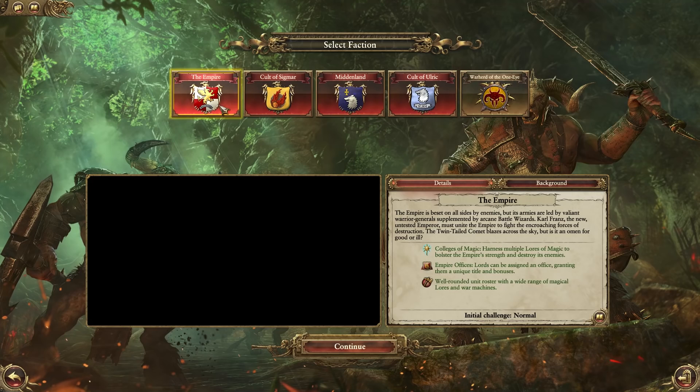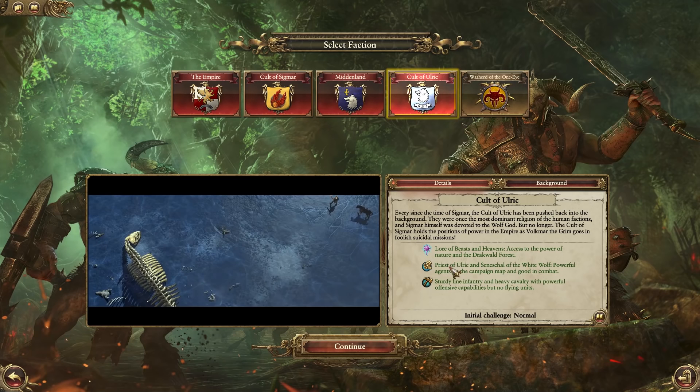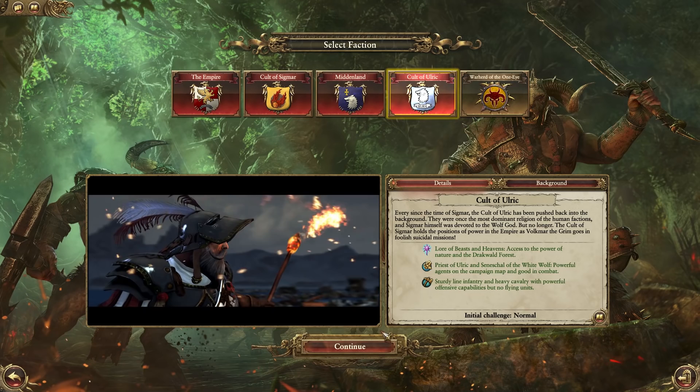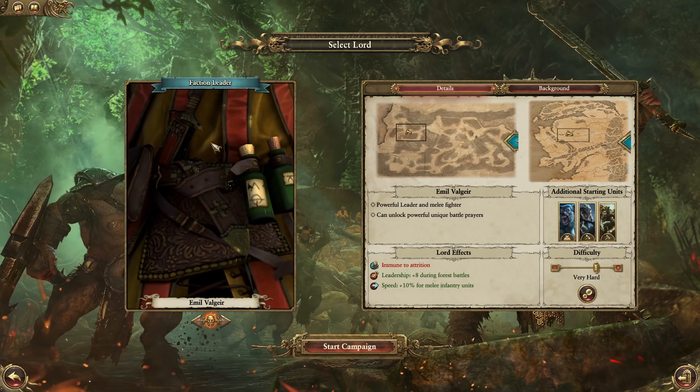We also have the Cult of Ulrich who are the last playable faction, besides the warherd in the Empire as Colfrans and Khazrak. The Cult of Ulrich has the Law of Beast and Heavens, access to the powers of nature and the Dark World Forest. They have Priest Ulrichs, the mighty White Wolf infantry and powerful agents, as well as sturdy line infantry and heavy cavalry with powerful offensive capabilities but no flying units. I think we're going to start off playing as the Cult of Ulrich because they have some really cool starting units.